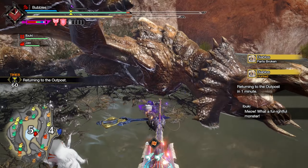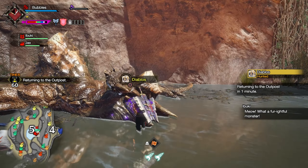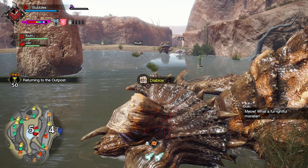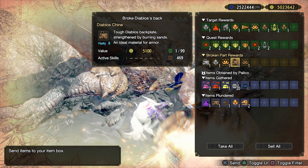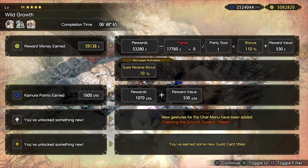Very nice — it was a fun little five minute event quest. I'm curious to see what it gives. I believe it's like poses or gestures or something. Hopefully they're pretty cool, as we always like to see some more gestures and poses. Yeah, so we didn't get any material to make things, so I'm guessing it is a gesture. Yeah, there we go — Checking the Ground, Eureka, and Ready.